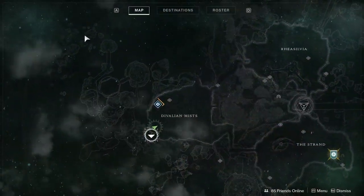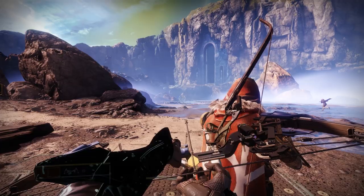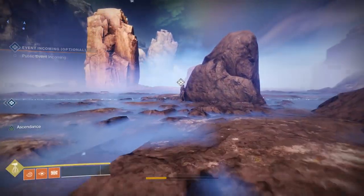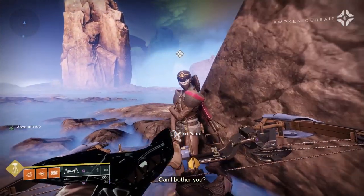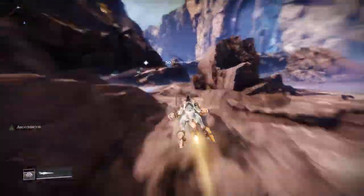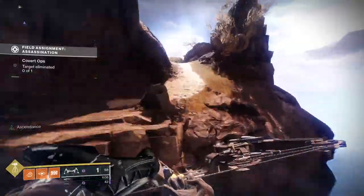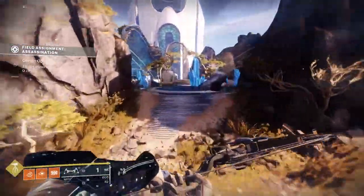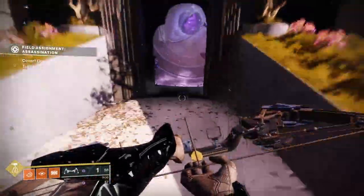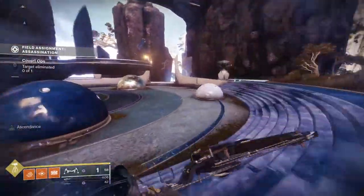Chest number 3 is in the Spine of Keres. The Spine is where you go to turn in your oracle offering. If you need help getting there, the 'kill a target' patrol that usually spawns next to the landing zone can guide you. Anyway, you're going to be walking for a while down the path — just follow the video — but when you finally get to the outside bridge after a long bit of walking, look over the left side cliff edge. Platforms will start to spawn and you can follow them for the chest.